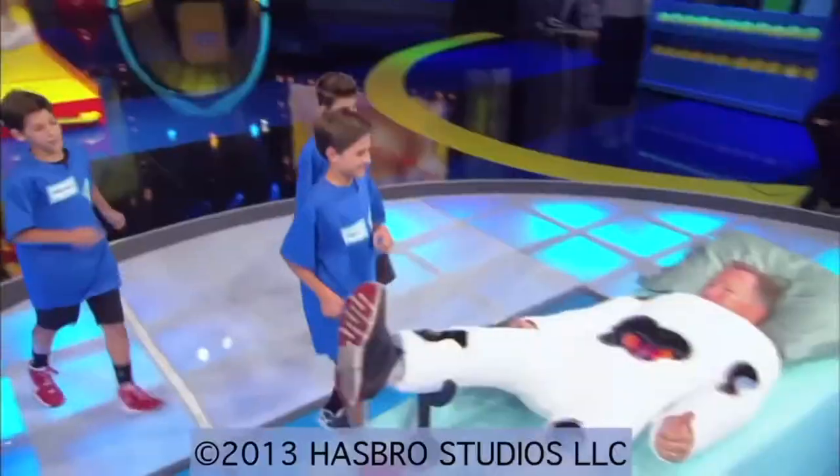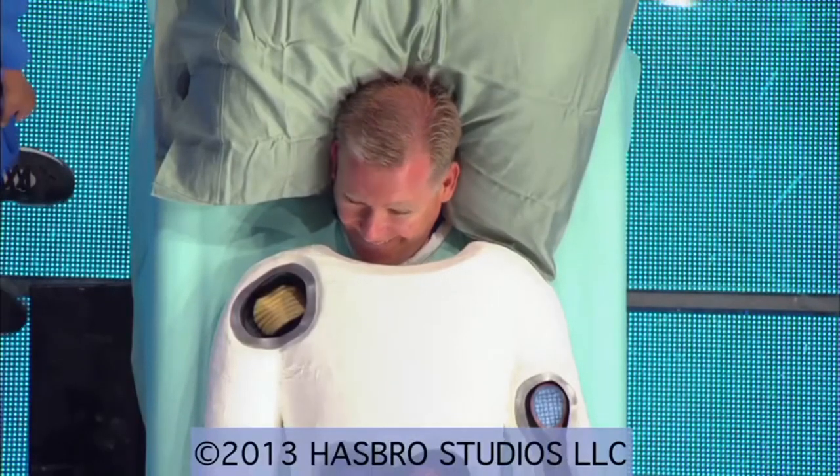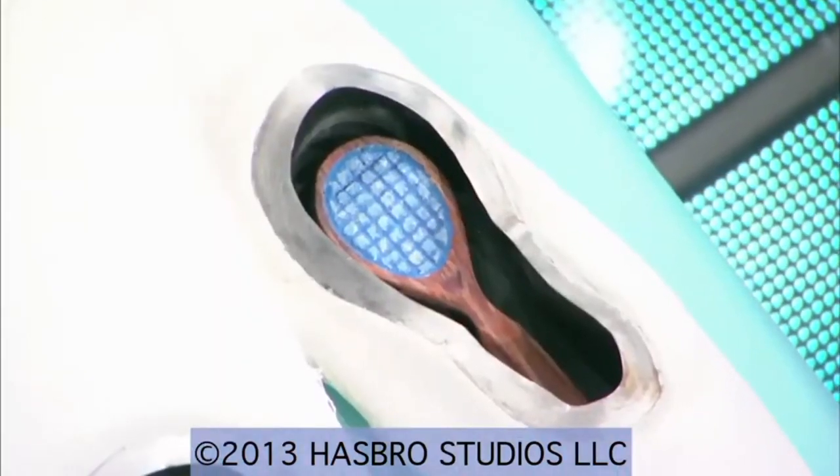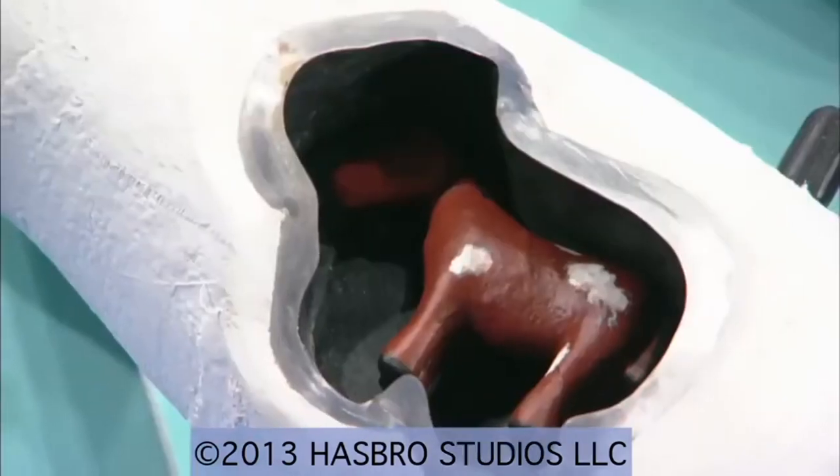Jeff is up there, all set. As you can see, Dad's got some funny ailments here. We have a chip on the shoulder, tennis elbow, butterflies in the stomach, a little water on the knee, and Charlie Horse over here.